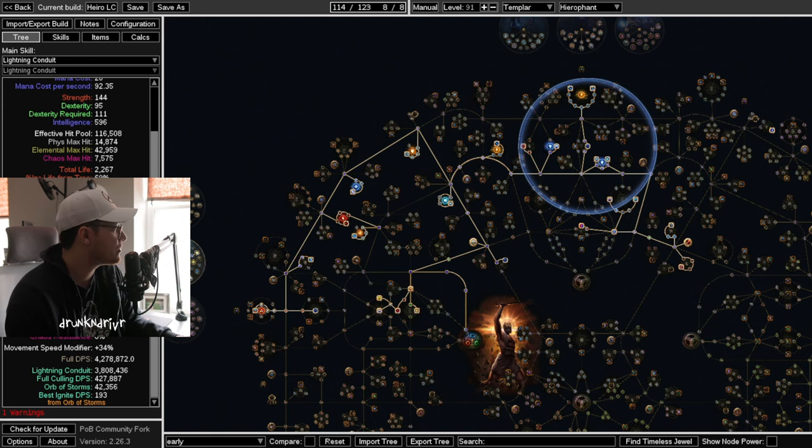Looking at the numbers quickly: 4.2 million DPS, very nice. 116 EHP pool, not bad. This is a very comfortable build that does a lot of damage and is going to easily get your Void Stones.